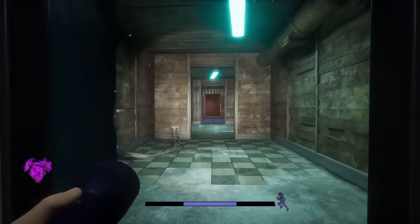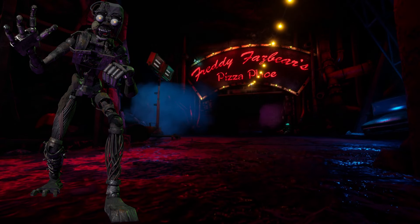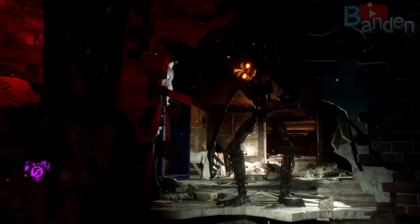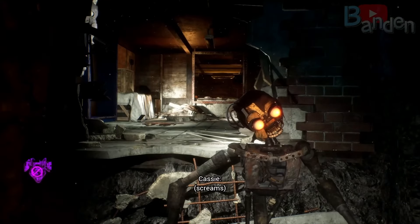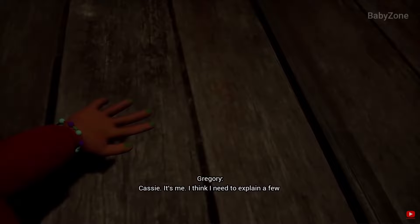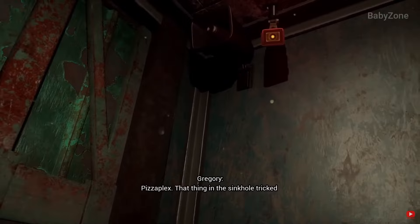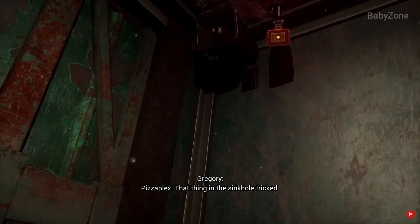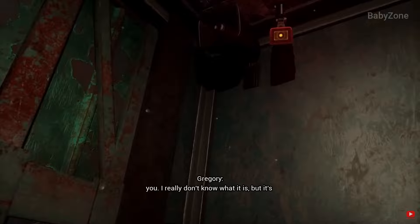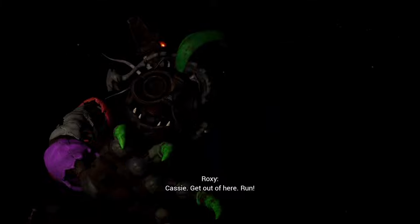But most importantly, if this is true, that also means that the Mimic never left either — and this actually makes a lot of sense. Unlike in the books where the Mimic was shipped to the Pizzaplex, what if the Mimic has always been down in the sinkhole and down in this factory? This is why the Mimic is doing everything in his power to escape the sinkhole — he's been there since 1979, which is when Secret of the Mimic takes place. Even in the canon ending, Gregory makes it clear that the Mimic has been down there for a very long time, insinuating he wasn't shipped there, and we can assume it's because he never left.